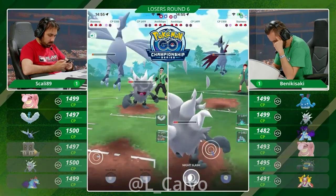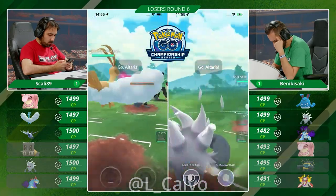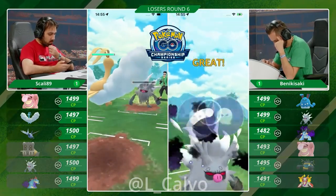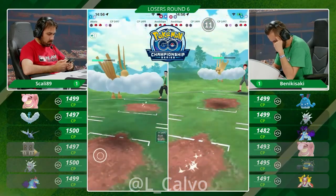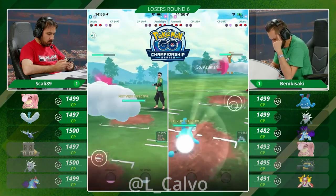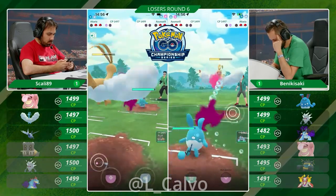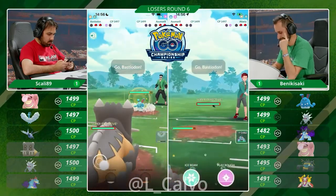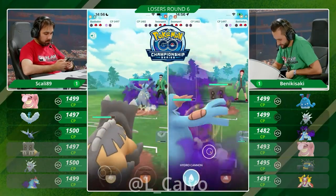Scully calls it and lets it go. I think two Counters will knock out this Annihilaape — it will even get to a Shadow Ball on the next Pokémon coming in. I don't think that's Bastiodon. The energy would have been very, very good. Going to no-shield that Shadow Ball, and I really like that because Azumarill has been brought every single game — it is the prime answer to this Altaria. So why would you use a shield here? Keep the shield for Bastiodon. Scully's just hoping it's not going to be Swampert in the back. He tries to catch a Charge Attack and in comes the Swampert — Benikisaki is smiling, and he knows what time it is. It's Swampert time, baby!